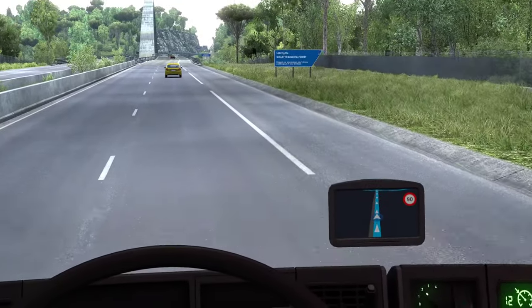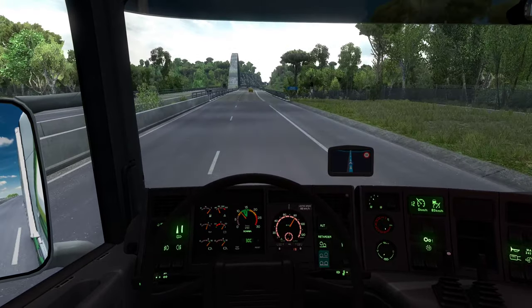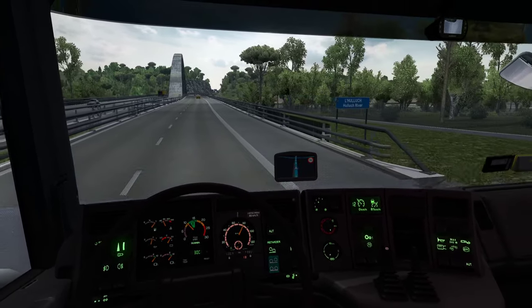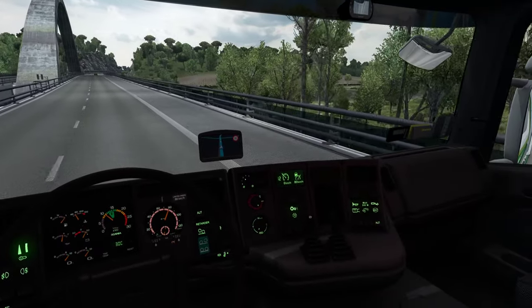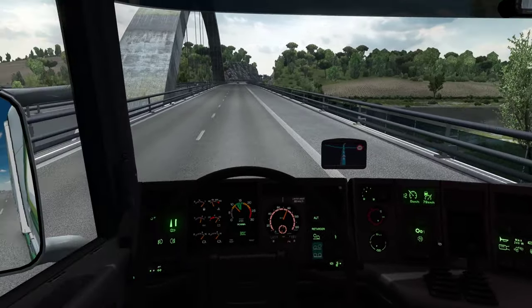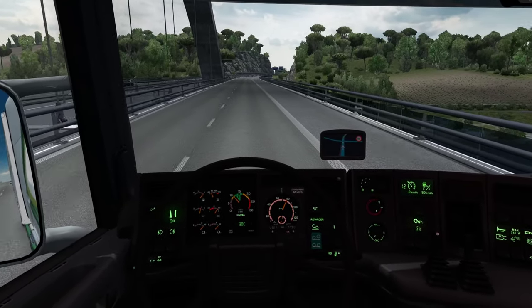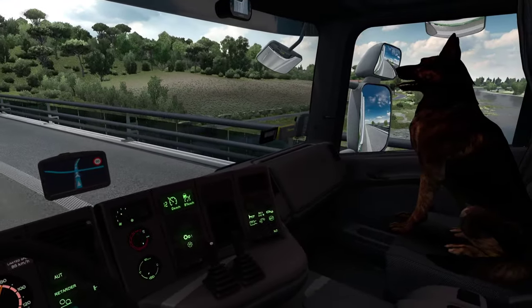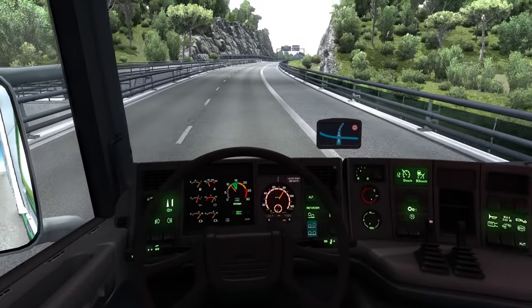That sign — 'Moulet Municipal Forest' — oh, that's actually where we were. I wonder if that's something from real life. It is a fictional map overall, but some places are based on real places — I'm just not sure when the distinction happens.